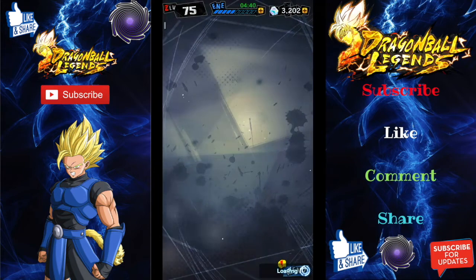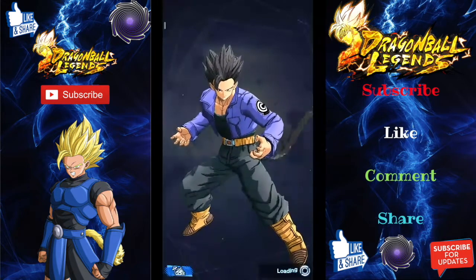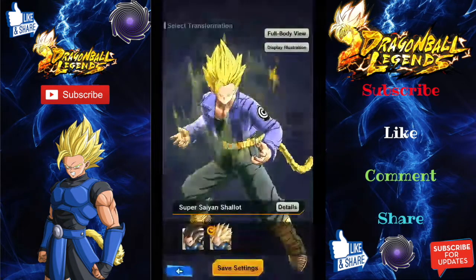You can customise them a little bit more further now. If you don't know this, you have three different slots. You've got your transformation, which is the Super Saiyan Shallot. You can change him from the base form — if you want him to transform through mid-game, after I think it's ten attempts, then he'll go Super Saiyan.